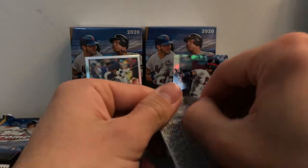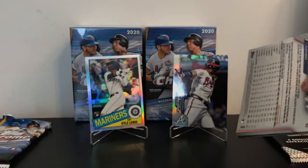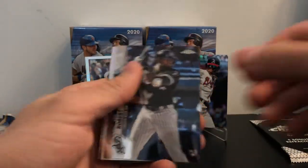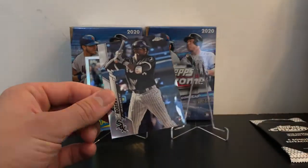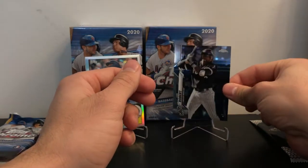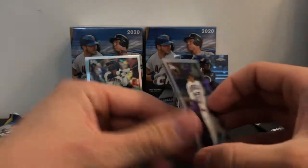Two more regular packs to go — there's a prism in this pack. Blake Snell, and there we go — Luis Robert! This is the guy you're looking for. Sorry Acuna, I have to put you over here. Luis Robert, and there's the Albies too.